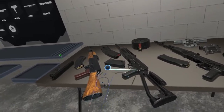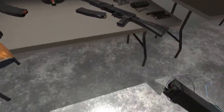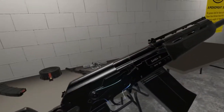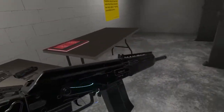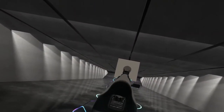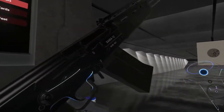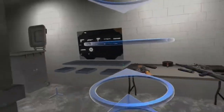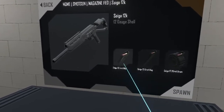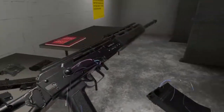First up is the Saiga 12, a semi-automatic shotgun. Put it on fire. There are three magazine options: a five-round mag, a twelve-round mag, and a twenty-round drum mag. So that was the five-round magazine — one, two, three, four, five. Empty.